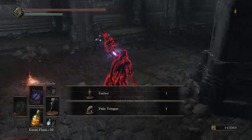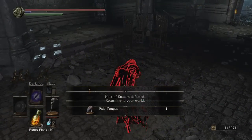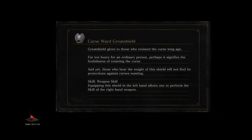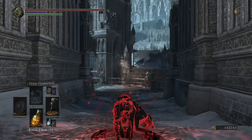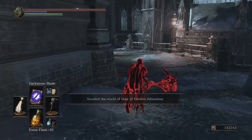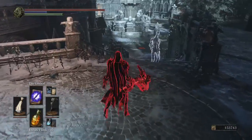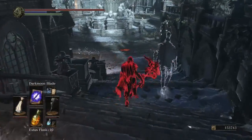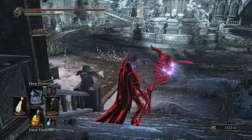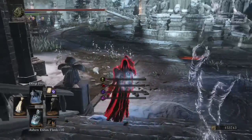Most people will die in that one combo without a doubt. But anyone with like 35 vigor and above will live. So it's not a bad idea to have like a Storm Curved Sword or a small sword — a scimitar or a dagger, Murky Hand Scythe — just to get one last hit on someone. Not a bad idea to have with any polearm.